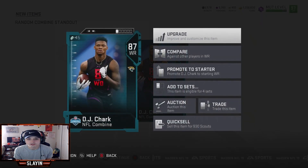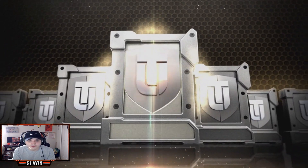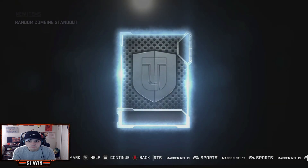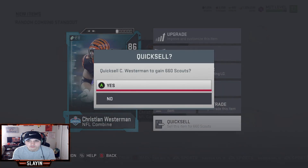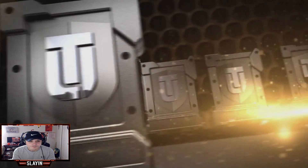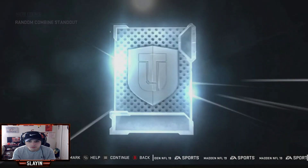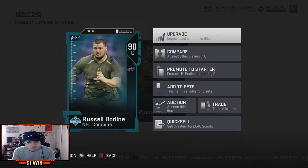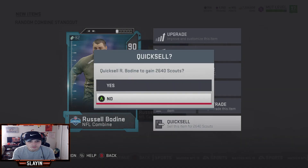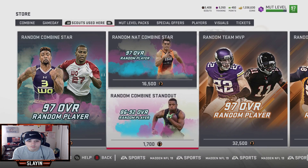87 DJ Chark — now we're losing scouts. That's alright, we still got opportunities to pull David Njoku. 86 — can't afford none of those. Those guys aren't going to help. There we go — 2,640 scouts. Alright, we got more opportunities. Come on Njoku, come home!